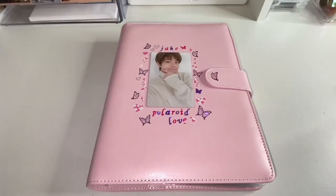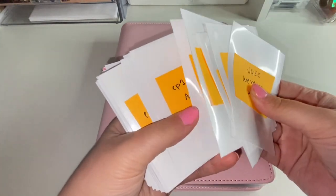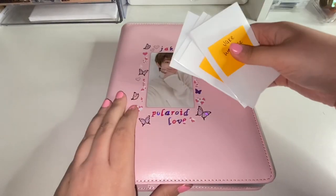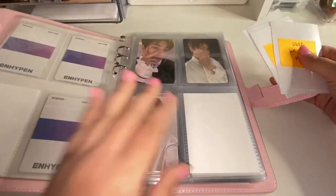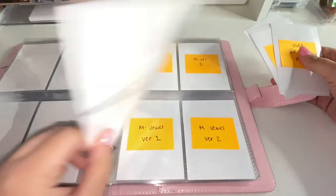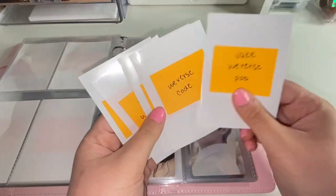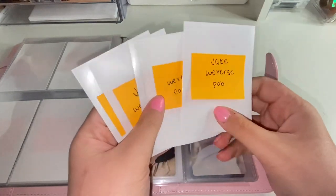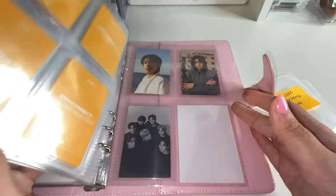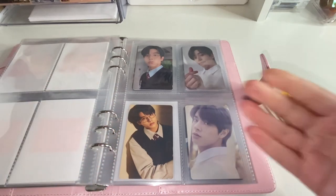First off, starting with Jake, we have 4 photocards. So I already set up for Manifesto Day 1. However, they decided to come out with a Weaver's version like they did with 17. So that is what this is, and I also included the Weaver's POB that will come with my albums and the Target card.